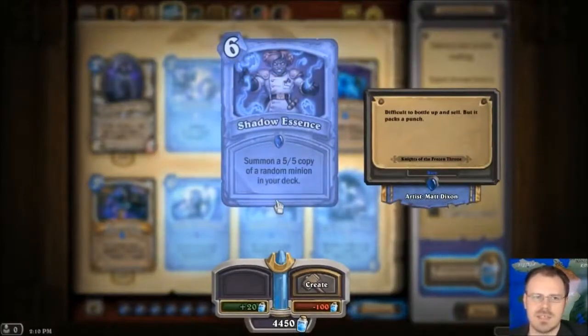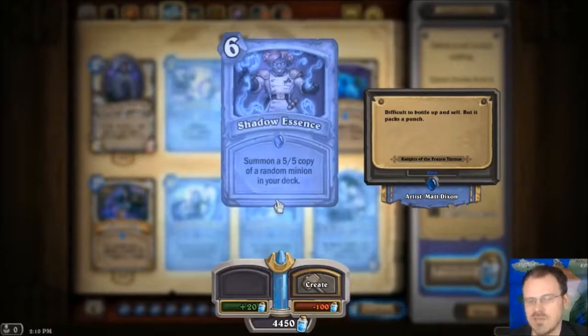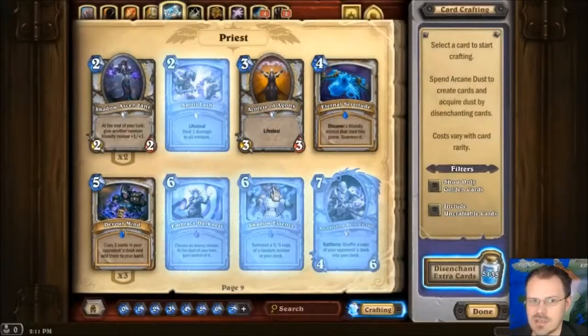Shadow Essence — 6 mana, summon a 5-5 copy of a random minion in your deck. That's very weird, but potentially pretty strong. If you have a lot of... this won't affect Battlecries. But it works with Deathrattles. This could be copying just about any card text that's not a Battlecry. And it's a 5-5 for 6, which is not bad if it gets an ability that you like. Again, if it's copying your legendaries, good stuff could happen.